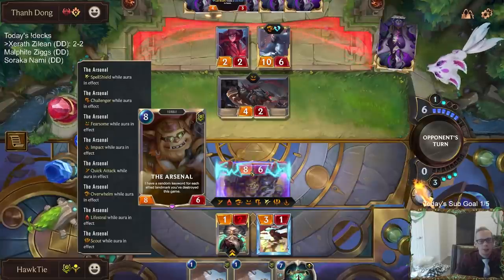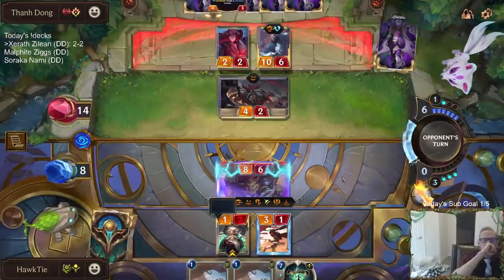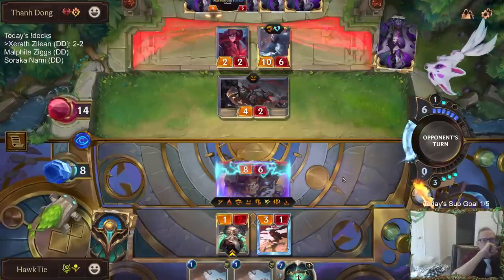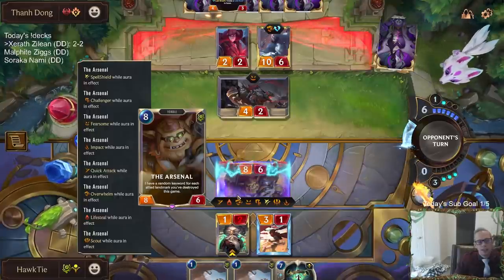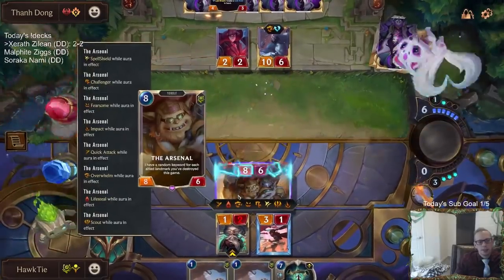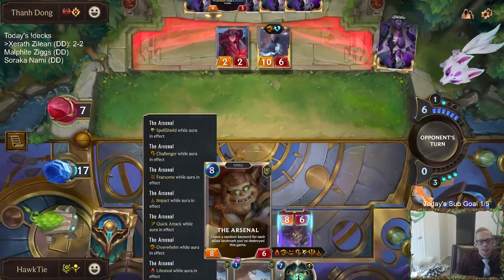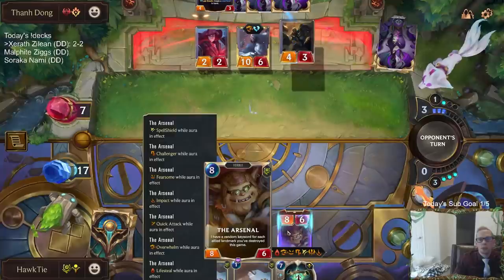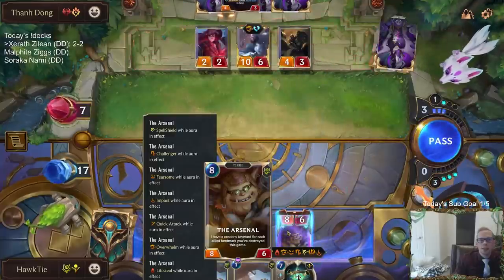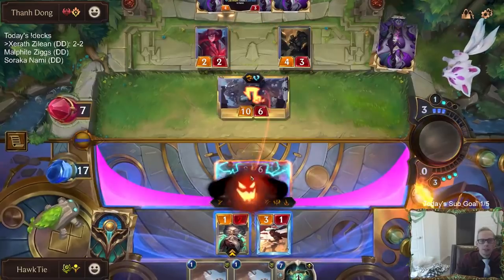Maybe we do Challenge Scion first, actually — they're still going to want to play something else first. Yeah, this card is ridiculous. How is this card printed? Even like — I know there's the Spell Shield bug right now, but even if they get rid of that, it's just... what's going on here?